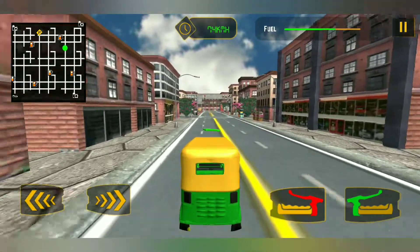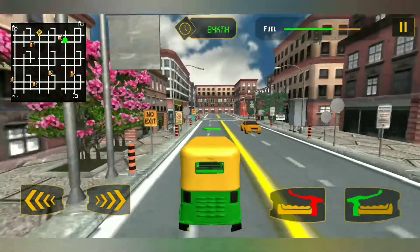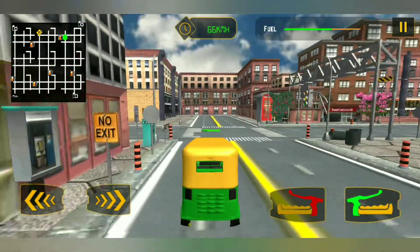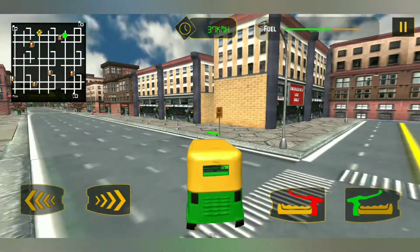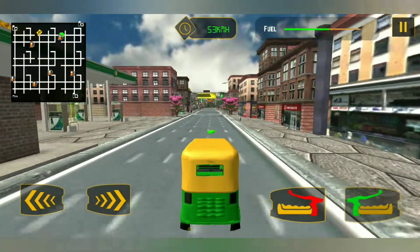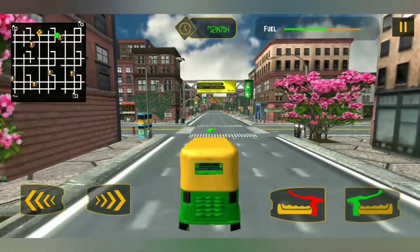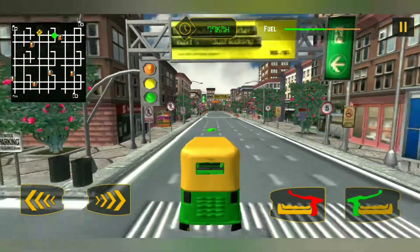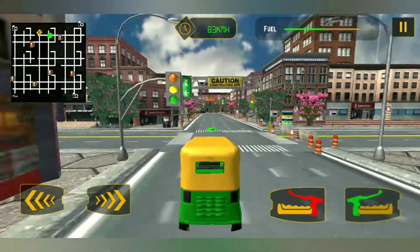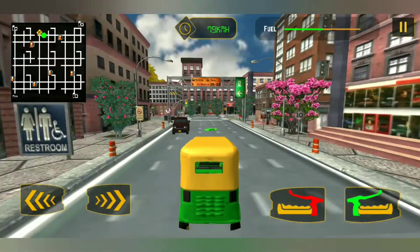Inside the game, we have different fuel selection, a map, and different selections of the auto rickshaw — also known as tuk-tuk. The controllers are quite good but the graphics are not really good. As compared to other Android games it's quite nice, but if you compare it with a PC game, you won't be able to play the Android game of course.